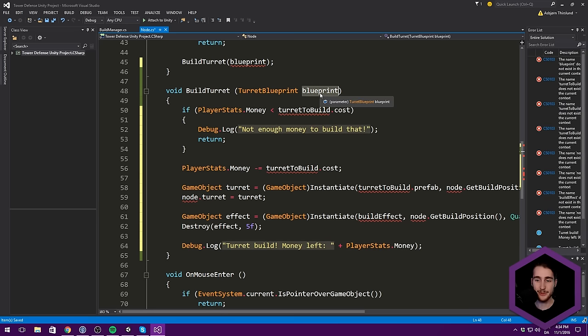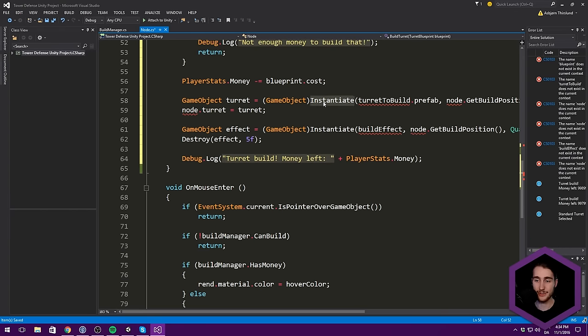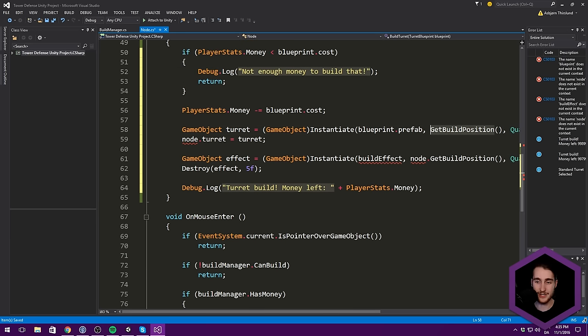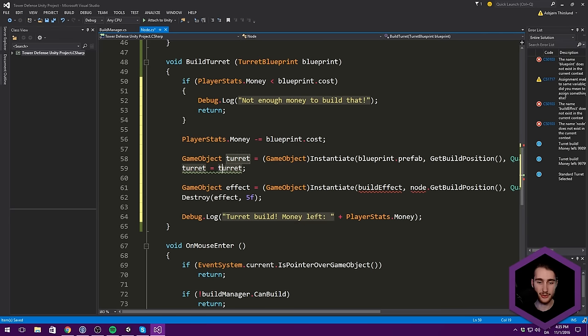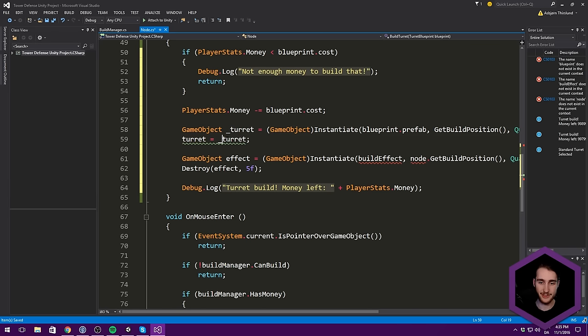Now we can use our blueprint instead. We go blueprint.cost, blueprint.cost there as well, Instantiate blueprint.prefab, and use GetBuildPosition locally — we don't need to reference it through a node anymore, so we are removing a lot of unnecessary references. We also rename the temporary turret variable to _turret to distinguish it from our local field variable up there.